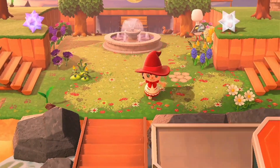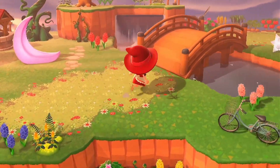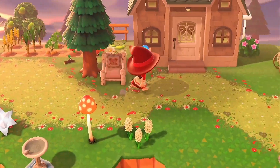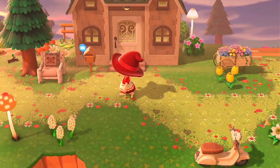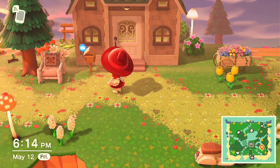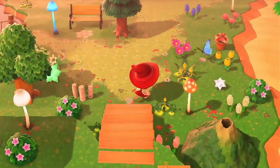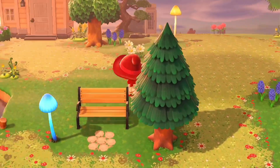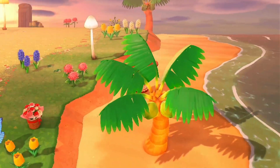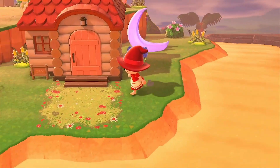First off we will start with my light side. Right over here is my little farm next to my house. Right down here is Punchy's house, and if you go to my beach you just run past a volcano and see Dom's house.